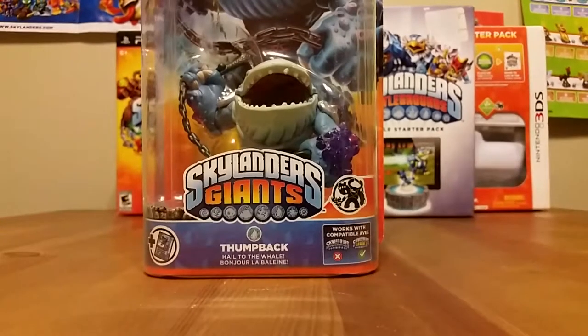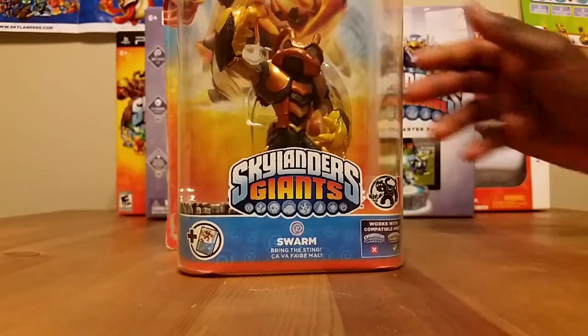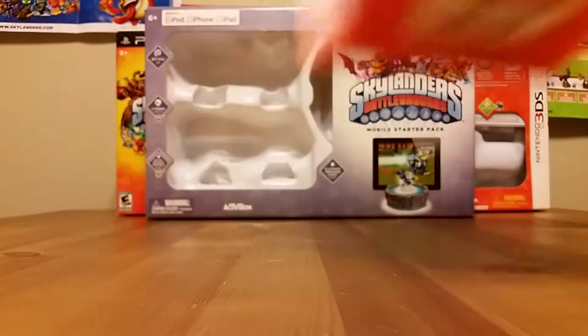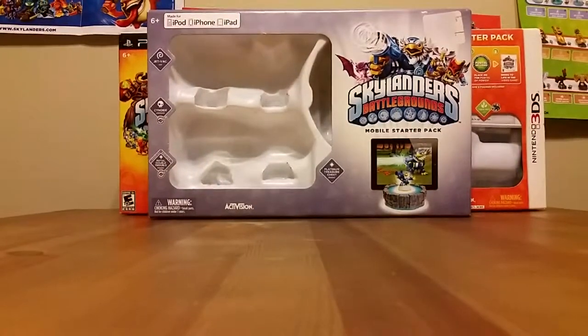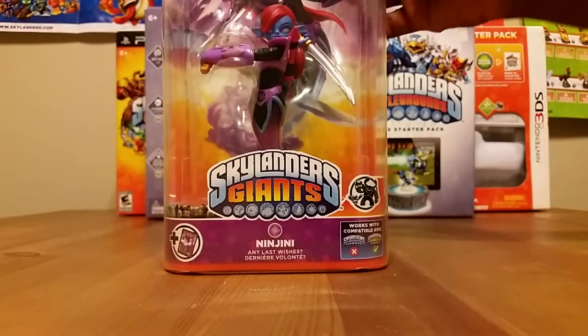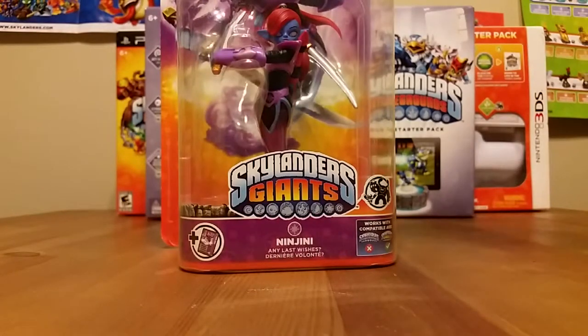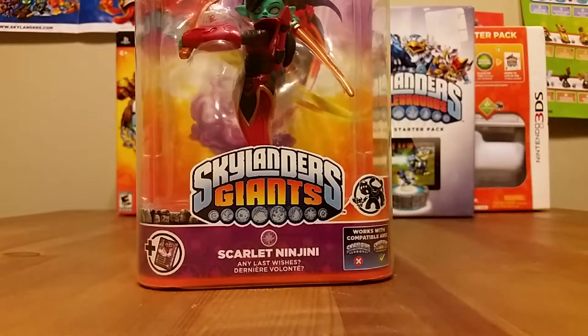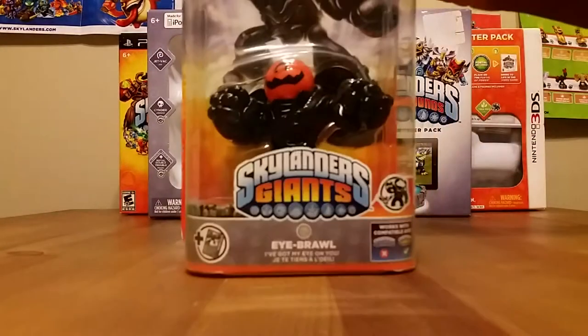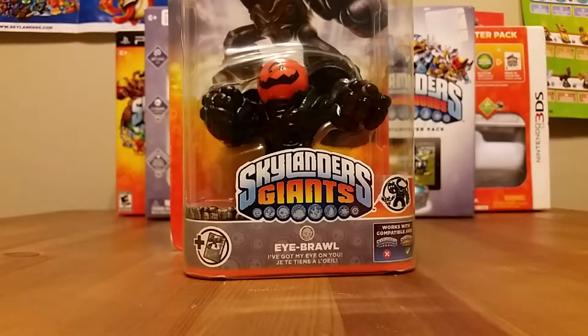Thumpback — he is pretty sweet, I love his look. We have Swarm — didn't use him a lot so I couldn't even tell you anything about him, but he looks decent. We also have Ninjini — and of course you might have to have her sister, Scarlet Ninjini, gotta have that. My last Giant that I have is Pumpkin Eye-Brawl, just picked up recently — was looking for him for a while, finally came across him. Pretty epic moment.